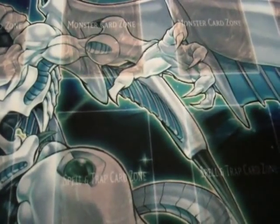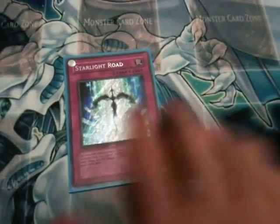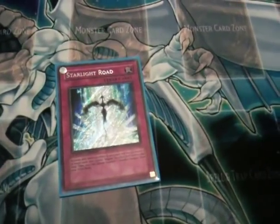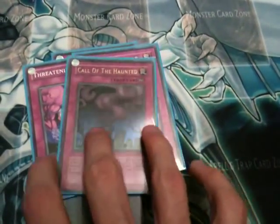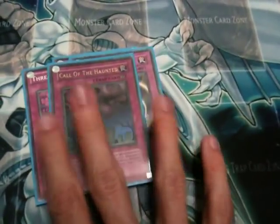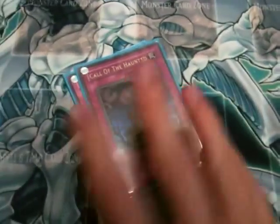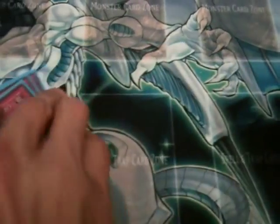That's it for my spell lineup, onto traps. I run one Starlight Road because it's essential in this format. I run two Threatening Roar, my favorite trap of this format. I run one Call of the Haunted, because if you can get an Ambulance Roid out and Call of the Haunted an Express Roid — or vice versa — you can get an easy Special Summon off of that and easily Special Summon a couple of Armoroids, so really useful. And of course the obligatory Solemn Warning and Solemn Judgment, because I have the defense for them.